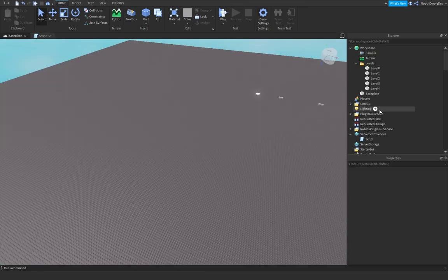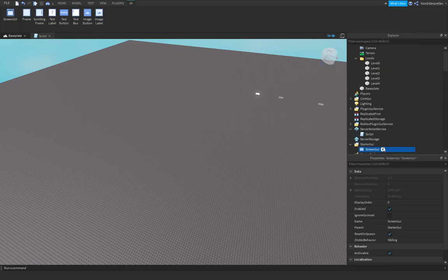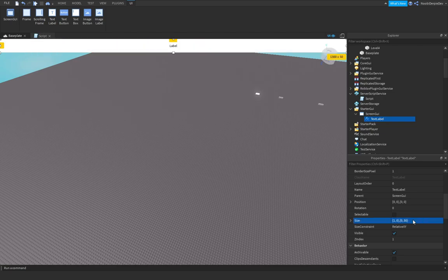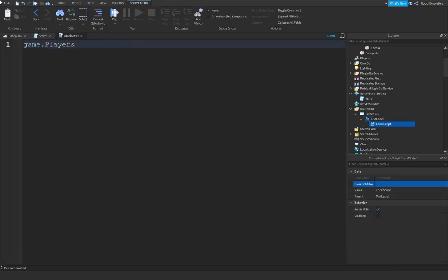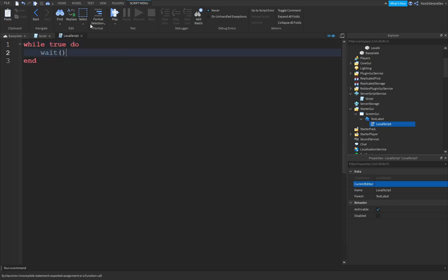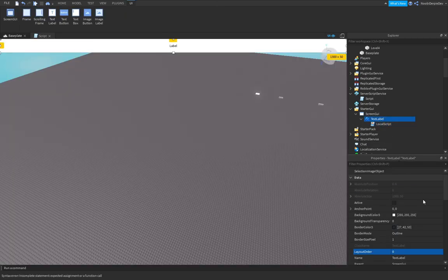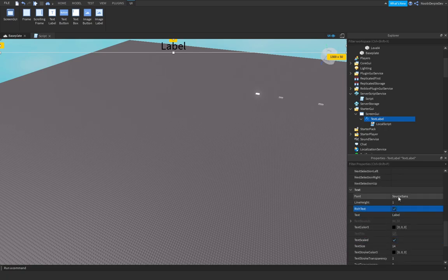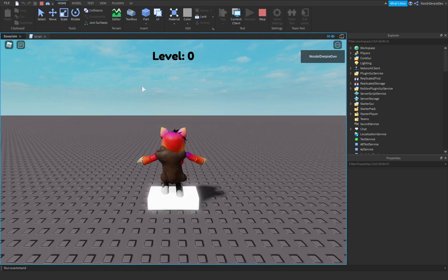So this is a quick checkpoint system. We are not done yet — I'm going to add in a quick TextLabel. I'm going to add in a local script: script.Parent.Text equals 'Level ' .. game.Players.LocalPlayer.Level.Value. And you can make it BackgroundTransparency = 1, RichText true. Play the game — level zero, because we're level zero.